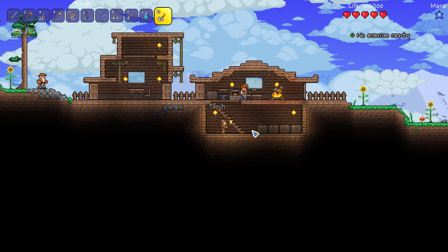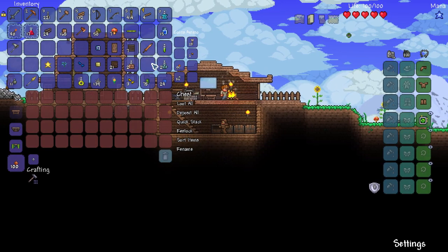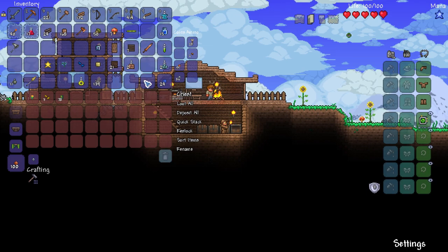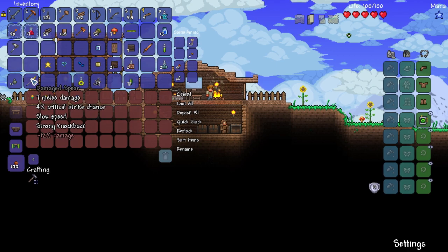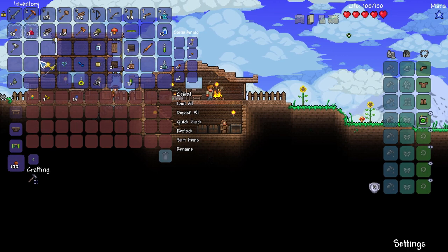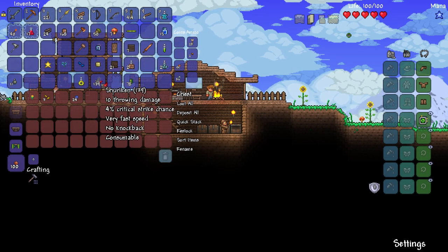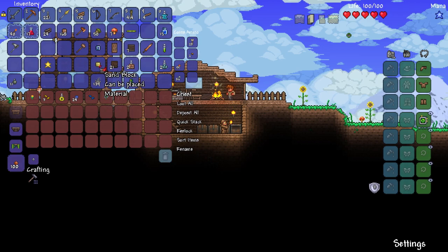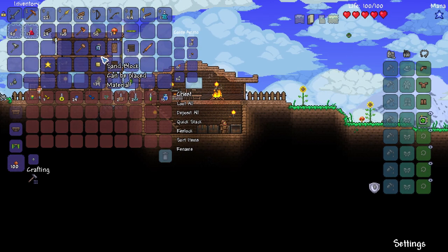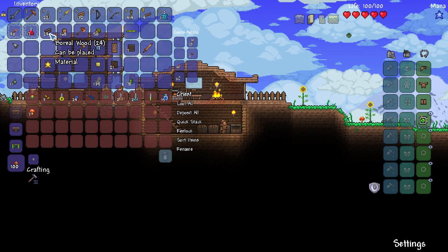Look at my derpy torches — there we go, that's a little bit better. For right now I'm just going to dump all of my potion material things over there. Wow, I actually have a lot of cactus. I should make a cactus spear. I don't really know how I feel about it, but I'll put it in the inventory anyway. Builder potion, mining potion, speed potion — very good things to have. I just want to save them for right now.